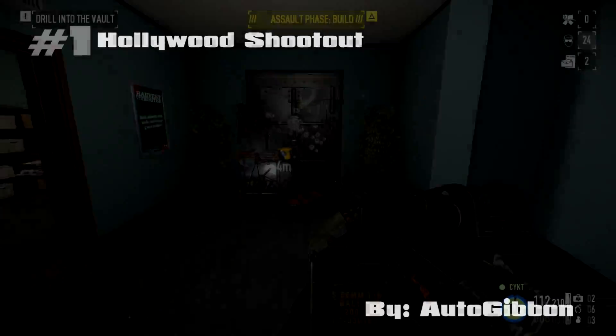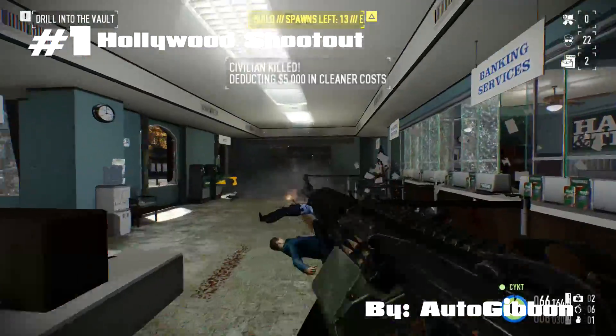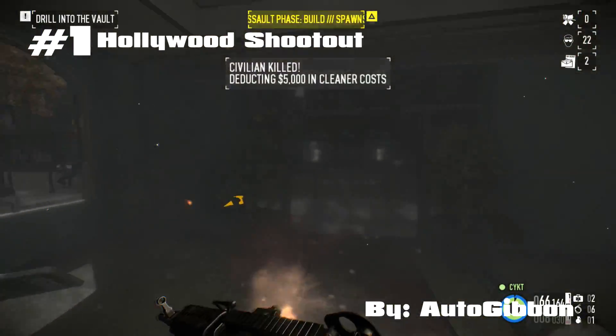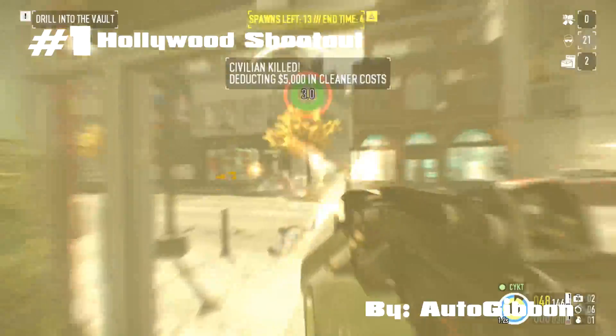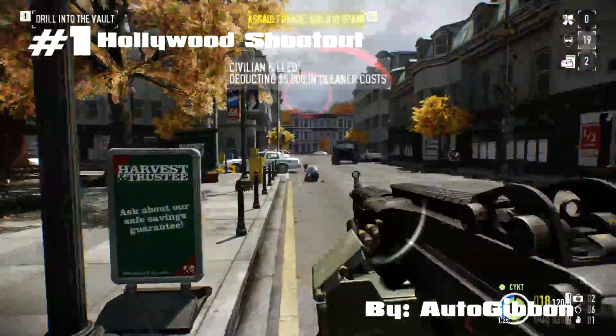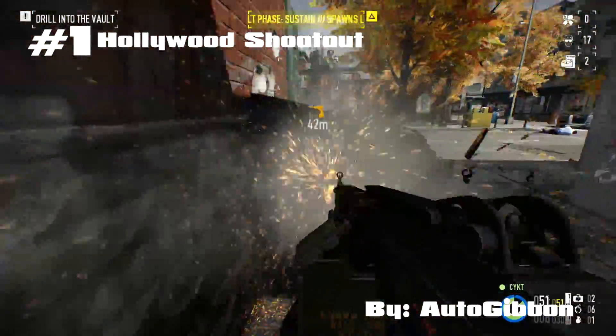And now the time that you've all been waiting for — the number one mod that trumps all mods on the list is the Hollywood Shootout mod. This ridiculous mod does exactly what it sounds like. If Michael Bay were part of Overkill, this mod would definitely be the direction he would have wanted the game to go. Sparks flying everywhere, bigger explosions and blood on impact make the game feel that much better. I can't imagine playing the game without this mod now that I've started, and that is why the Hollywood Shootout mod by Autogibbon is number one on my list.